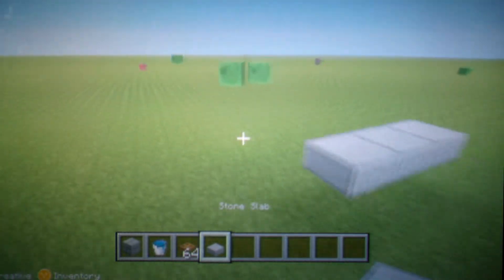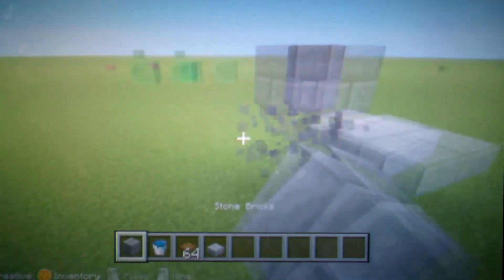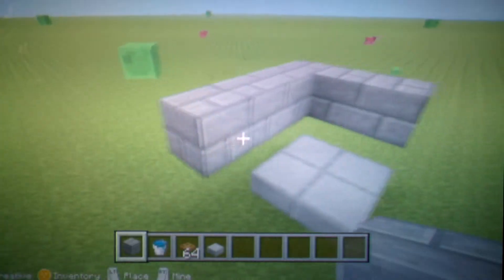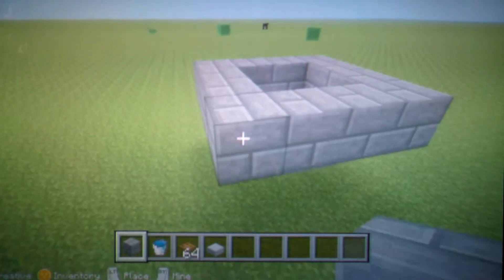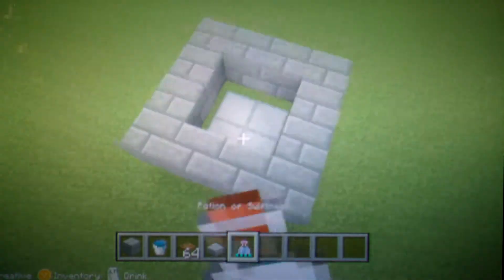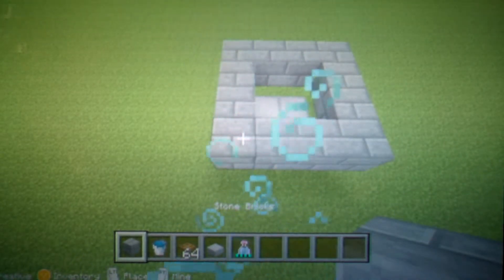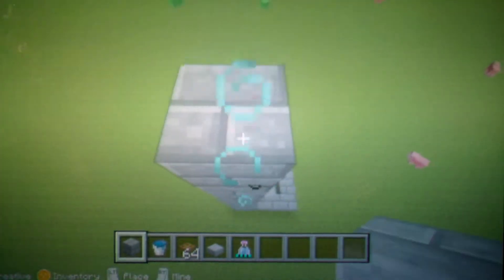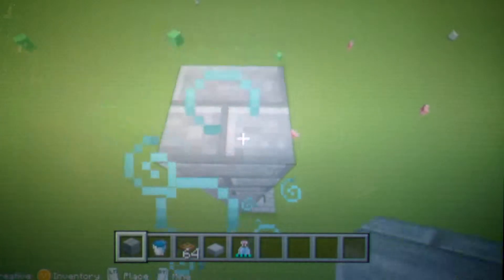What you do is you make a two by two platform of slabs, then you build around it — just build a nice little ring around it. If you're doing this in creative, a good thing to build it faster is get a potion of swiftness and drink it. Now count 20 blocks from there.